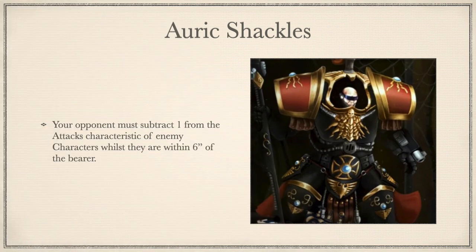Next up: Auric Shackles. Your opponent must subtract 1 from the attacks characteristic of enemy characters whilst within 6 inches of the bearer. This is a relic for character hunting, for sure. It has been nerfed since original printing, as the last sentence has been removed, meaning you no longer get D3 extra victory points from killing the warlord in the fight phase. Honestly, if you're considering taking this and you're running Shadow Keeper's shield host, don't take this. Take their relic instead, the Stasis Oubliette, as it does everything this relic does but better, and lets you re-roll ones to wound to boot.